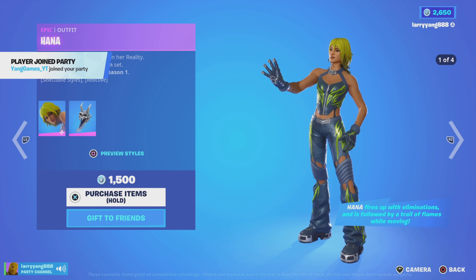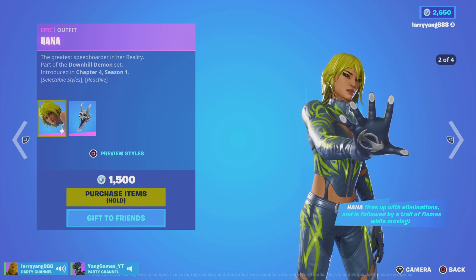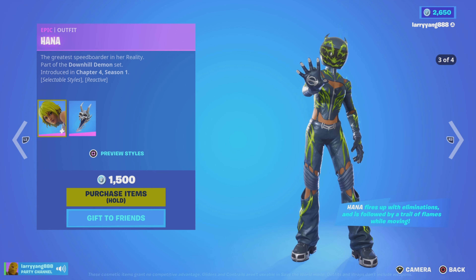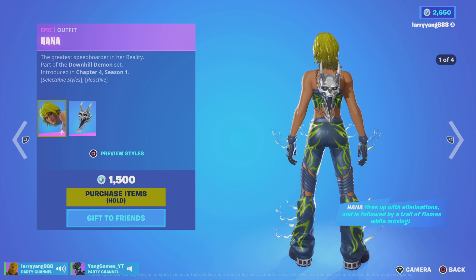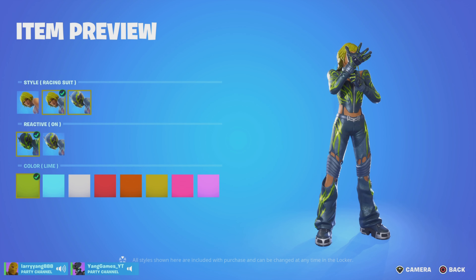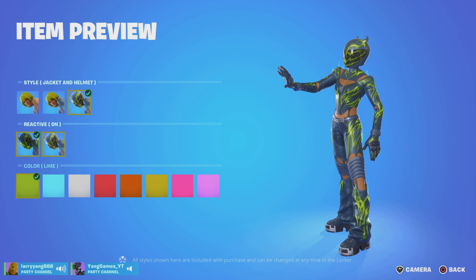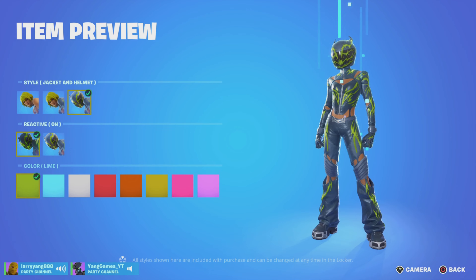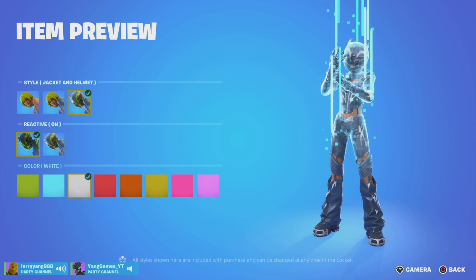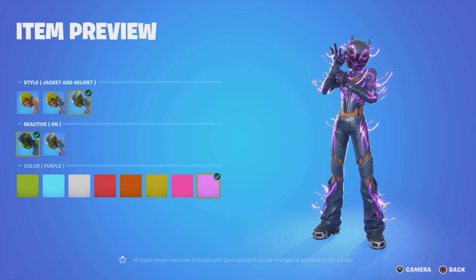Also brand new is Hannah. Hannah is part of the Downhill Demon Set — there are actually three skins or styles. One of them looks reactive, and that one looks cool. You can also change the colors.